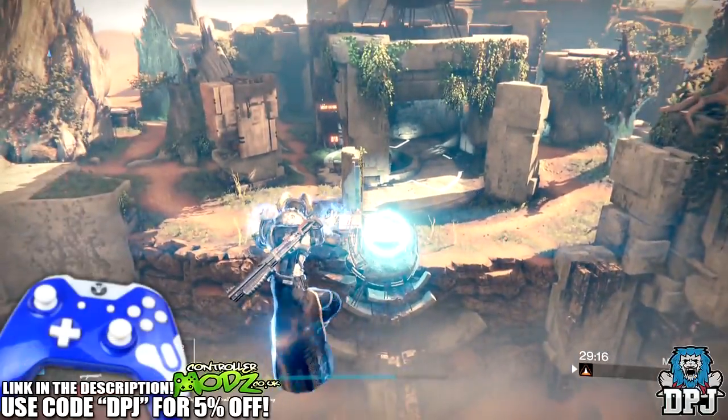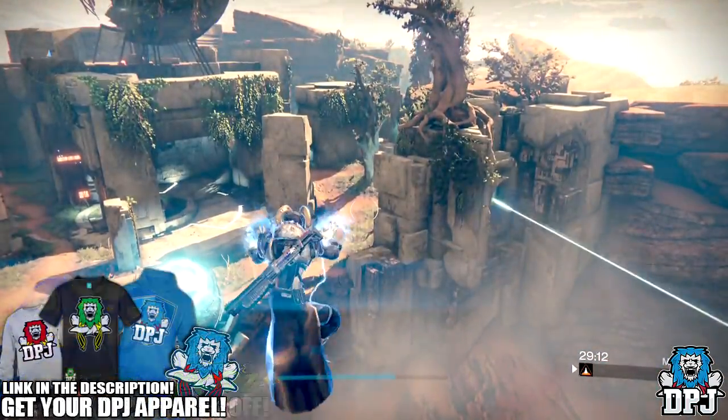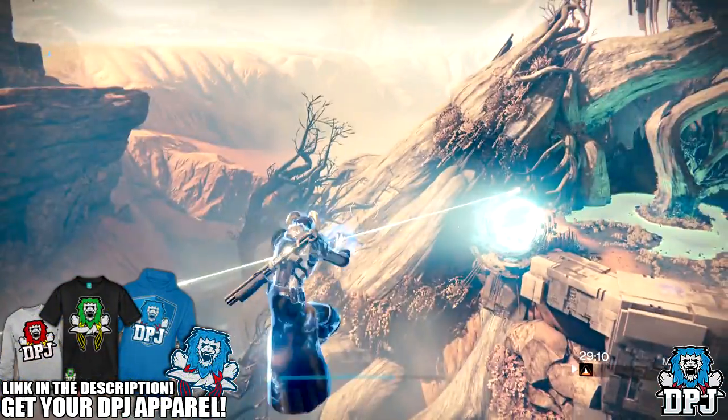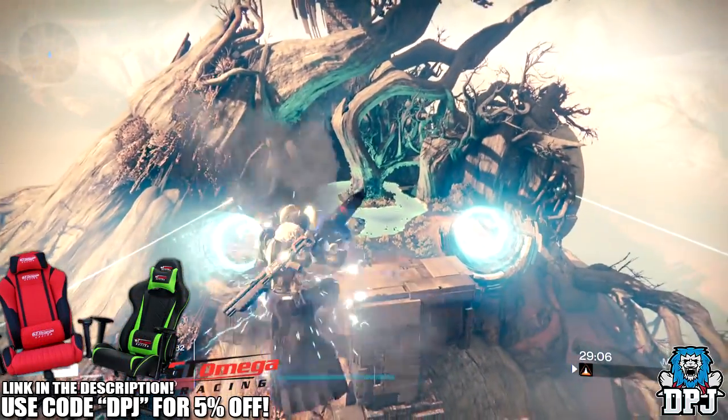What's going on guys, it's your boy DPJ here today with another Destiny video. Today I bring you this epic but fun glitch — it includes the Warlock and gives you the ability to fly or hover on the spot.